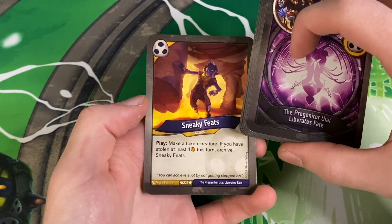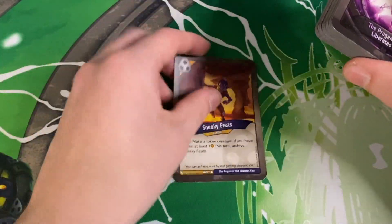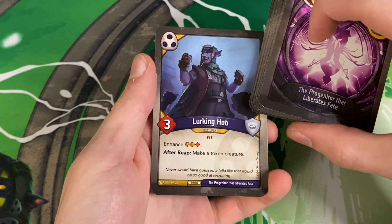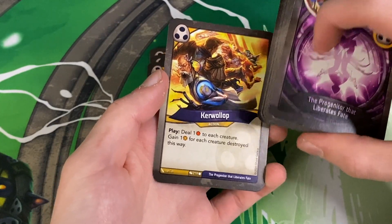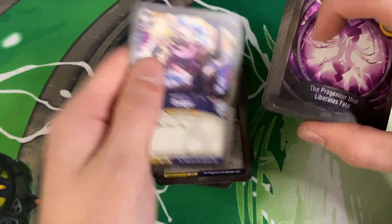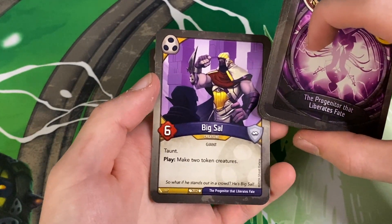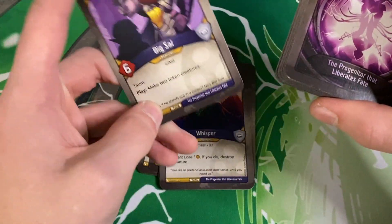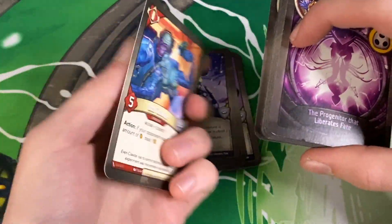Starting it off with Sneaky Feats — play, make a token if you have stolen at least one ember this turn, archive Sneaky Feats. There's just not nearly enough steel in Shadows itself to reliably archive Sneaky Feats, which I think is really lame. Two of them. Shoulder ID. Lurking Hob — after reap, make a token. Life for Life. There's a Koalop — we can hit some of those Zealots and hopefully gain some ember off of them. A Hawk — some artifact control, love to see it. Dodger with a discard, so there's some steel for Sneaky Feats. Whisper. Big Sal — six power, taunt, play, make two tokens. He's great — that's three creatures coming down at once and this guy has six power with taunt. Double Big Sal.